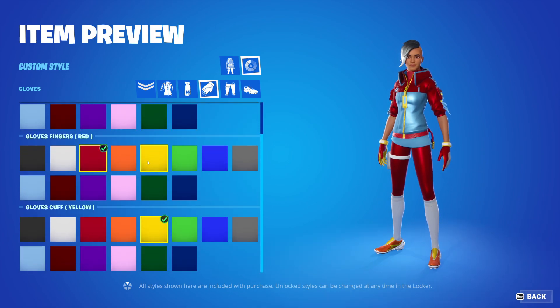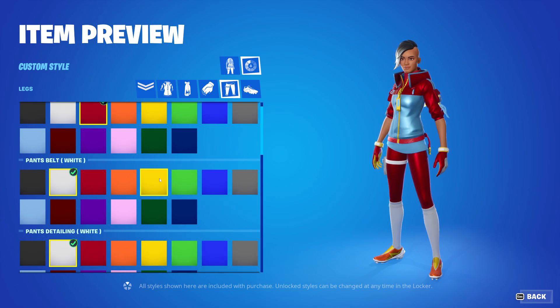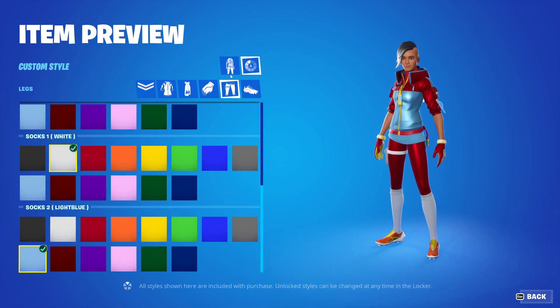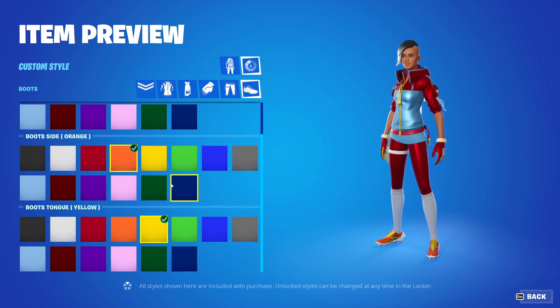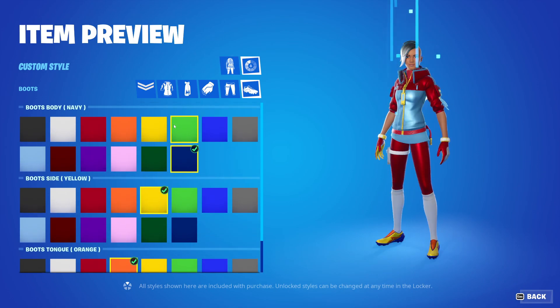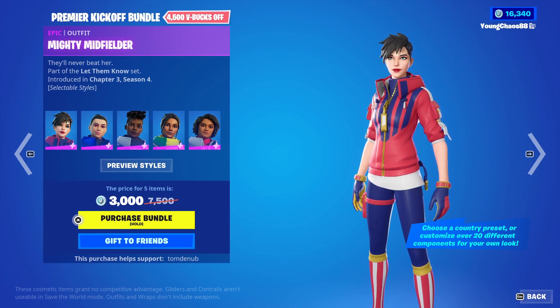And then the gloves — you can do the gloves, the glove fingers, and the glove cuffs. And then for the pants, we have the pants, the pants belt, the pants detailing, socks one, socks two, and then we have the boots body — just the color on that — and then the boots side and the boots tongue. And that's it. So yeah, lots of customizability. Have fun with these skins. Very, very nice there. Same thing goes for all the other skins — same pricing and rarity.